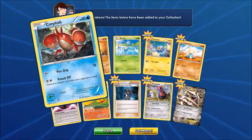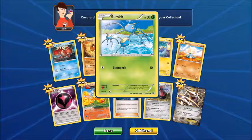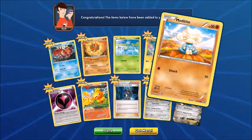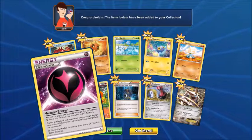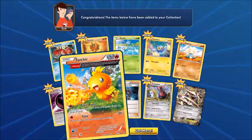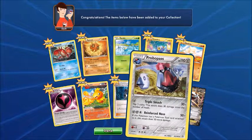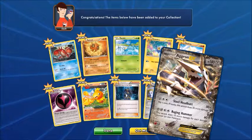Let's see what we've got. We've got Corphish, Solrock — looks okay. Surskit. Chinchou. Meditite. A new energy — Wanderer energy. Torchic — oh, that's a super cute Torchic card though. Archie's Ace in the Hole. Again, Probopass. Ugh. And Aggron. Nice.